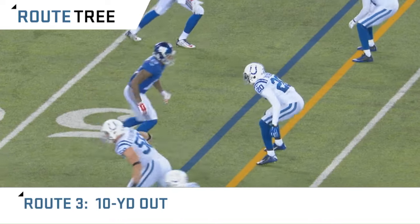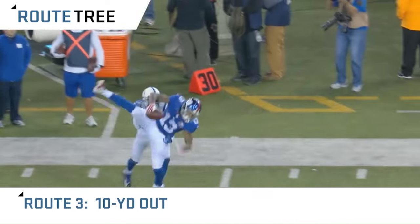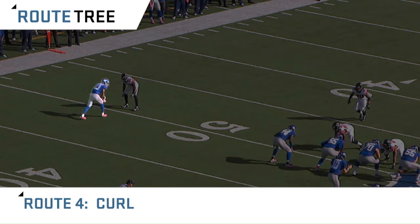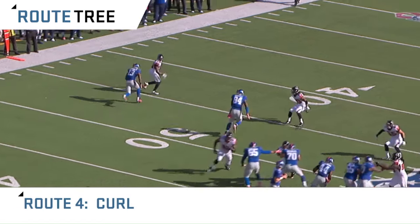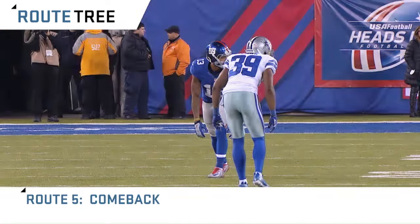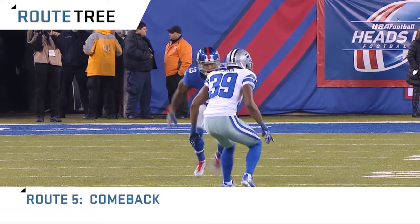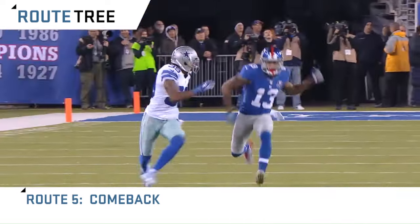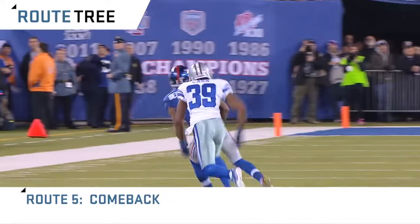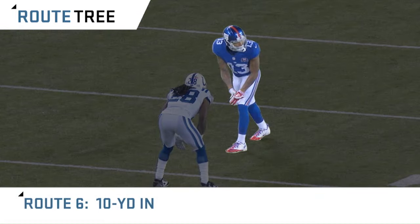A three route is a ten-yard out-breaking route towards the sideline. Route number four is a vertical route which breaks towards the inside, simply known as a curl route. Route five looks identical to a four route, but instead of a curl, you snap it off and break toward the line of scrimmage. The curl route and the out route look almost identical.